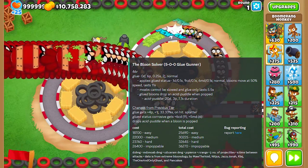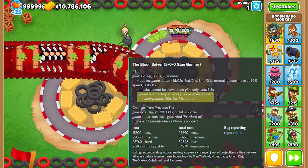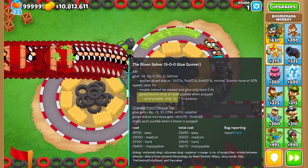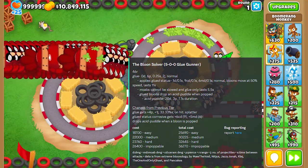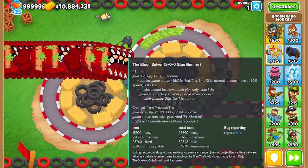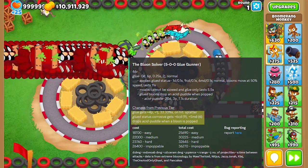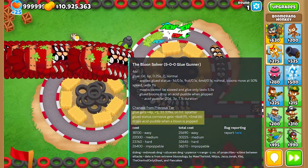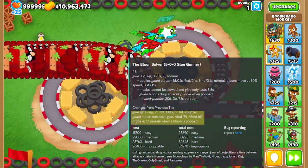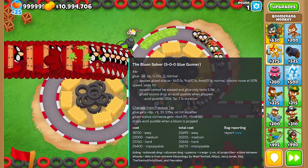In recent updates, the glue gunner drops glue puddles — or acid puddles — after bloons get popped. The acid puddles deal 20 damage, have 3 pierce, and last for a whopping 7.7 seconds. You can also compare it to its previous tier, the 4-0-0 glue. The 5-0-0 gets +4 pierce, plus an additional projectile, shoots faster, and has the ceramic bonus damage and the acid puddle — none of which the 4-0-0 has. So yeah, that is already extremely strong. Keep in mind, this is a 5-0-0 glue gunner — it's not even cross-pathed.